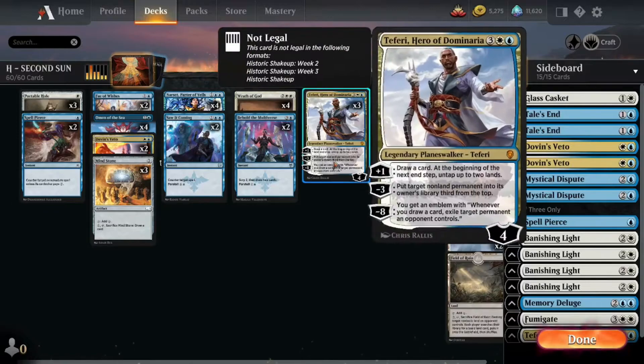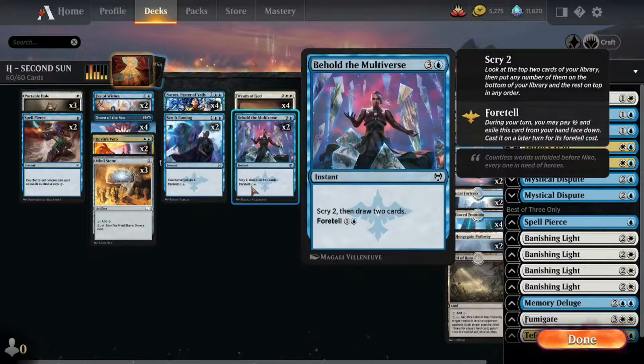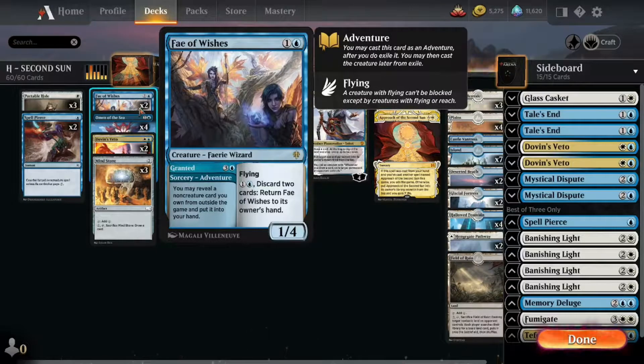We've got three Teferi, Hero of Dominaria, to go with our Approaches. We've got a couple Narsets down here, removal and counterspells, Omen of the Sea to find what we're looking for a little bit faster, some Behold the Multiverses, and some Fae of Wishes.